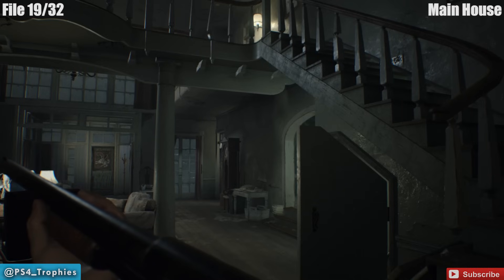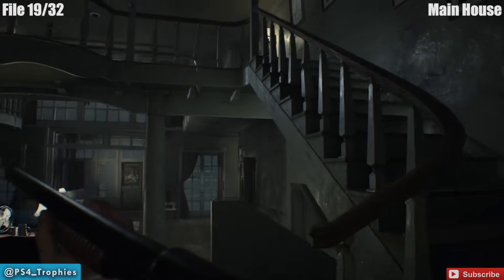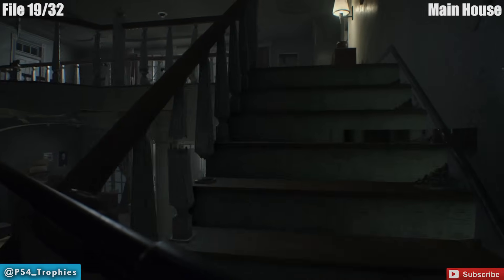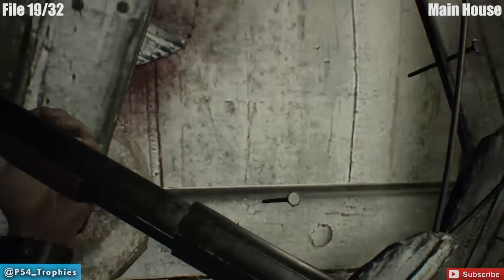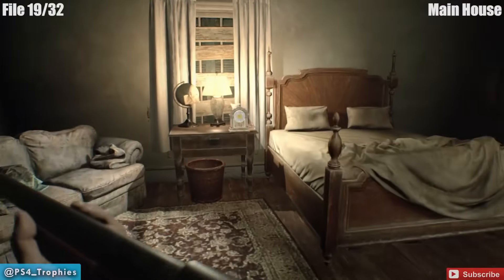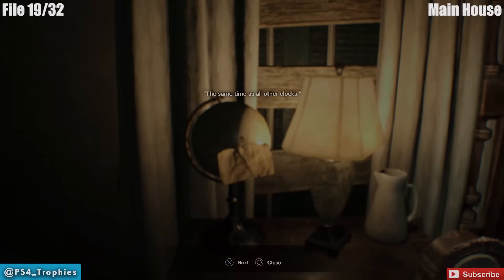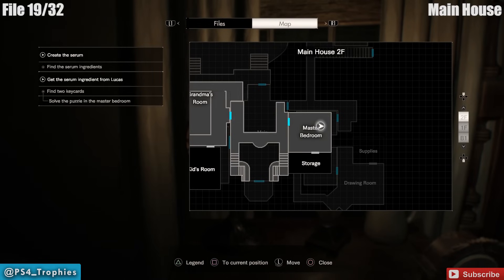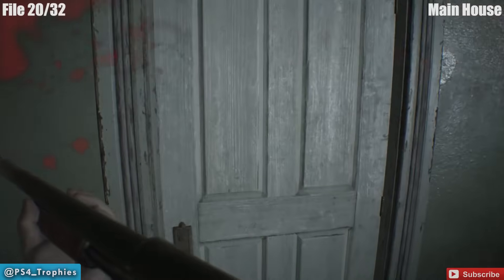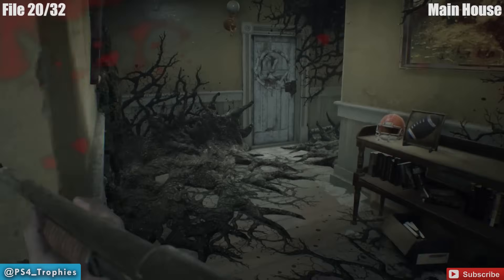Now we're actually going to go back into the main house — we've got to get a couple of keys, including the snake key. Once you've got that, go through the snake room. Up here on the second floor there's a clock puzzle — read the note on the globe to the left: 'the same time for all.' Make sure that counts — go to your files and make sure it counted, because it didn't count for me when I first looked at it.